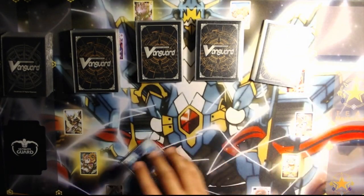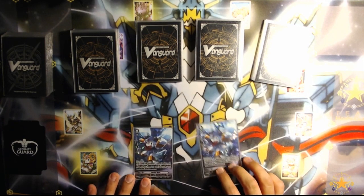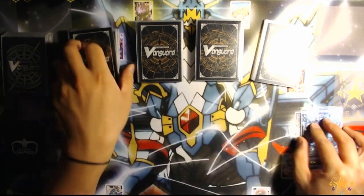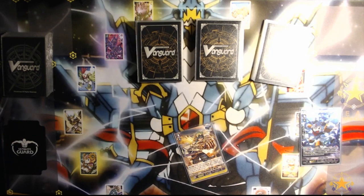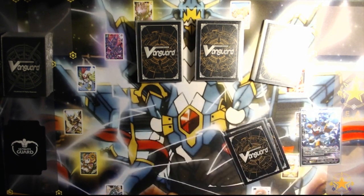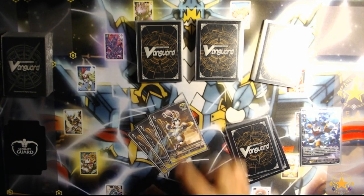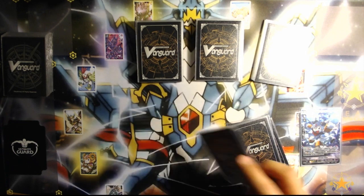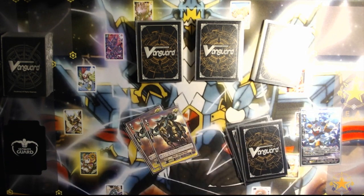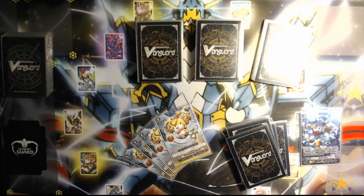Alright, let's get started with my Grade 0 lineup. As my starter, I use Chrono Drain — I run two copies of them. 1 Uattar, 2 Hypnosis Sheep, 3 Heart Thump Critical Triggers, 3 Chrono Volley Rabbit Critical Triggers, 3 Pulsar Thurrester Bison Critical Triggers, and lastly a playset of Chrono Therapy Hamster.